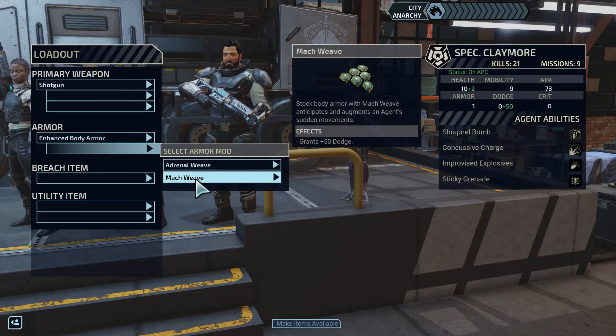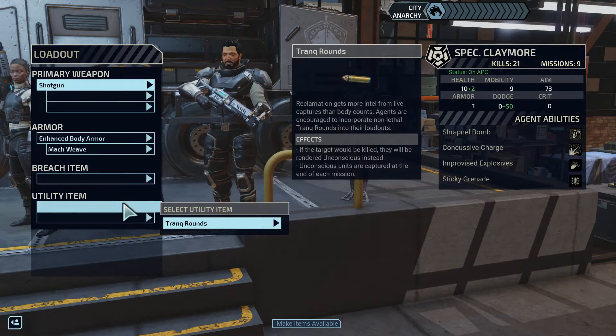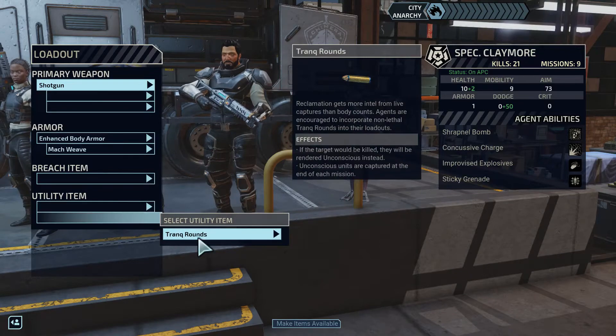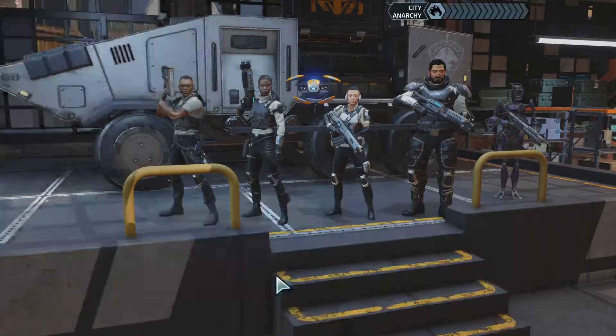I can give Claymore a Mock Weave as well — sure. Give him Trank Rounds, why not? The shotgun... just get put to sleep by my lovely shotgun pellets.